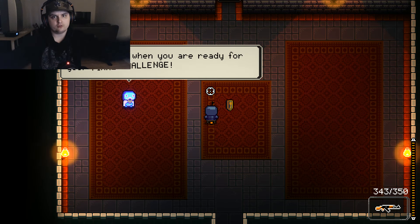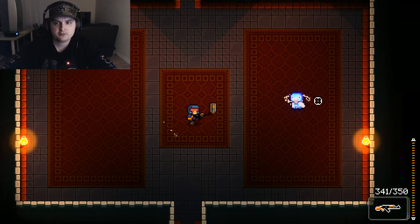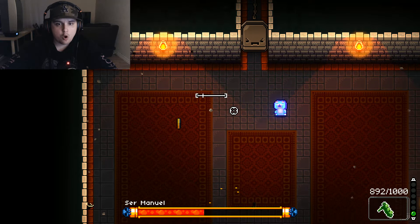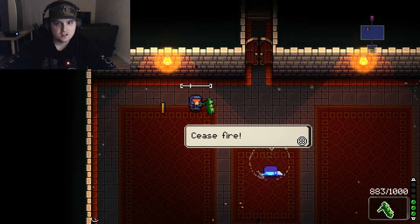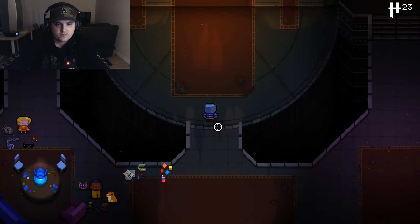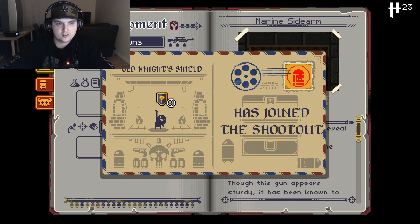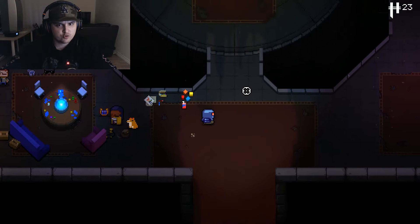Sir Manuel asks me to speak with him when I'm ready for the final challenge. I'm ready. I face him and the fight begins — holy crap this gun has power! We did it! Completing the tutorial earns the All Night Helm and All Night Shield.